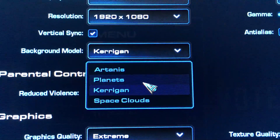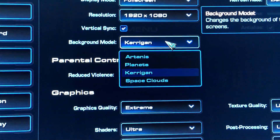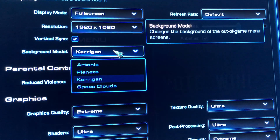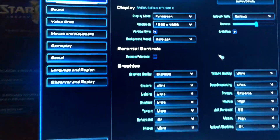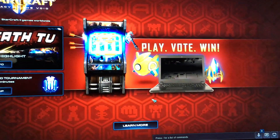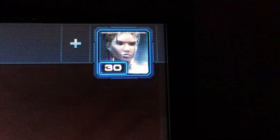You have Artanis, Planets, Kerrigan, and Space Clouds. For me, it shows you the out-of-game menu screens — I like it to be Kerrigan. And what it does is it normally shows the desert version of Kerrigan, which you can see. It shows you that version of her.